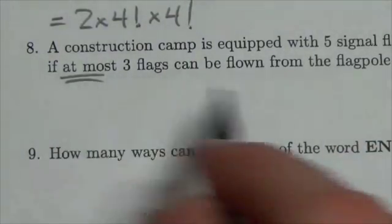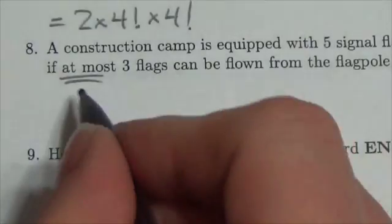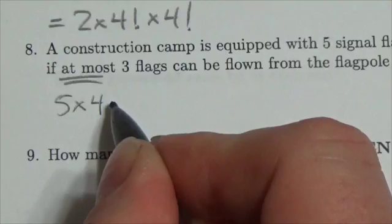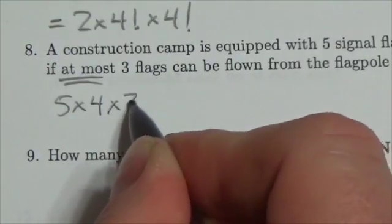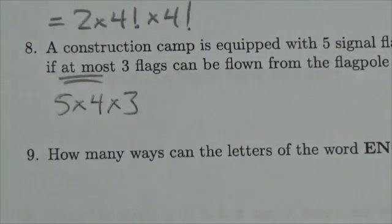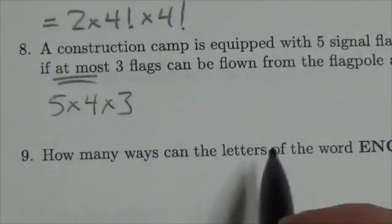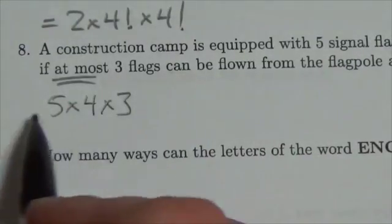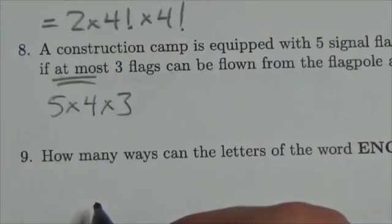So how many flags do we have to choose from? Well, we've got five to choose from, and once we've chosen, there are four to choose from after that, and then there are three to choose from for that third position. So right here, here's one way that we could set up the signals with three flags, and this is how many different options we'd have for three flags.